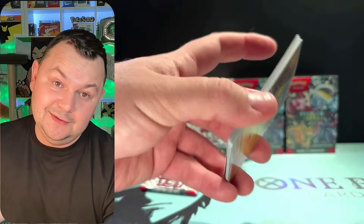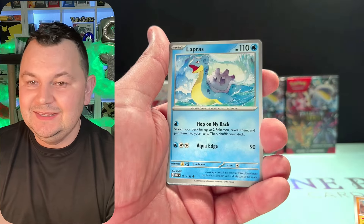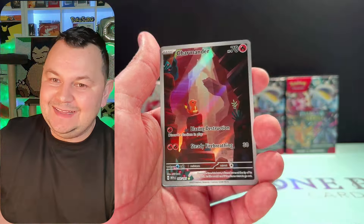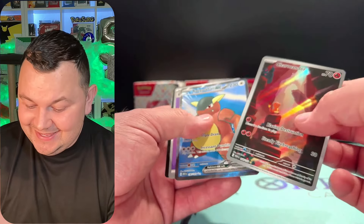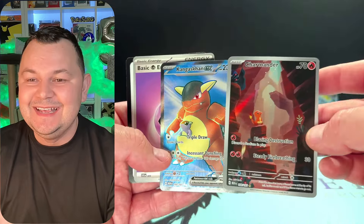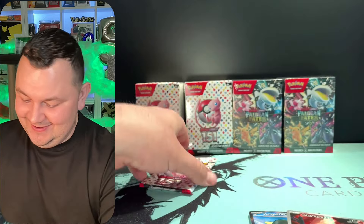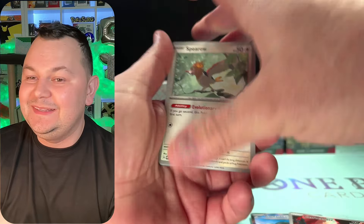We got two more packs — Seel, Dratini, Lapras, Pikachu, and a baby Charmander, and a Kangaskhan EX! Let's go, double banger again! I'm actually happy that I opened this setup.